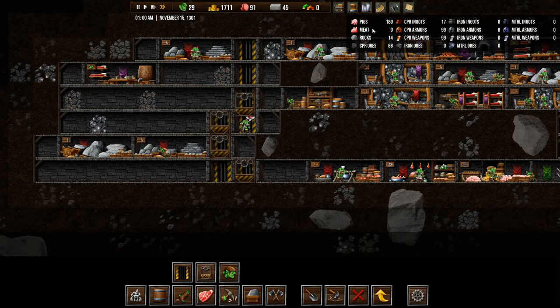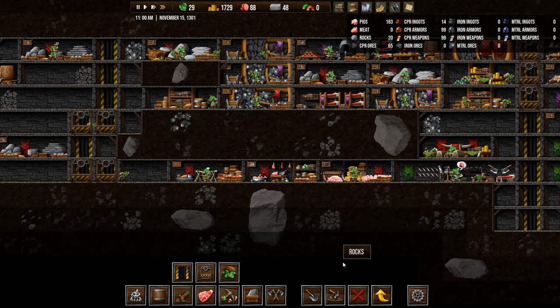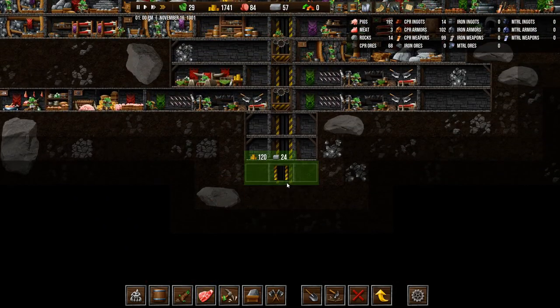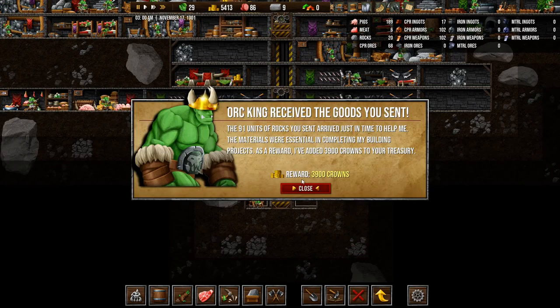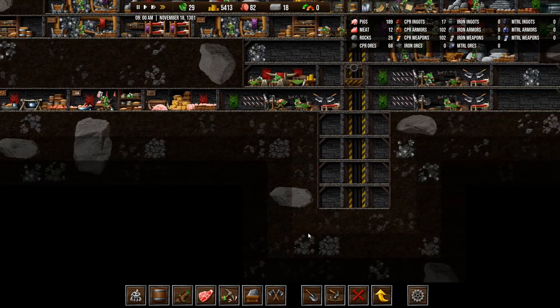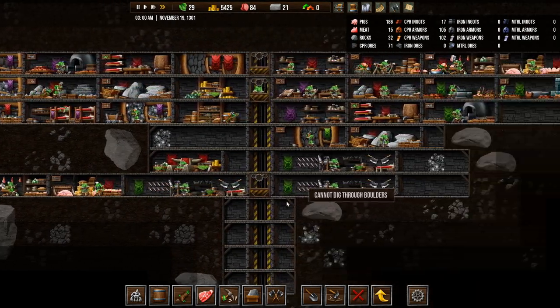We have no meat stored up. Our food is fine right now — let's store up a few meats because we might get a request to send some. Alright, we have a bit of stone now, so let's build an elevator there and there. Silver, copper. And there's — oh! Reward 3,900 crowns. Wow, fantastic! And the stone is coming in at a reasonable rate now, I think.